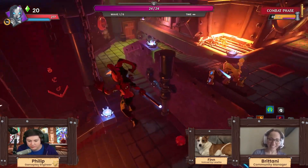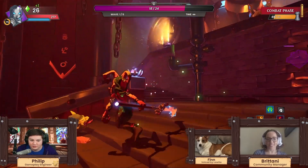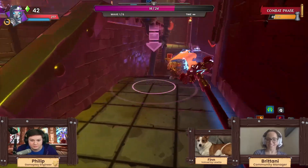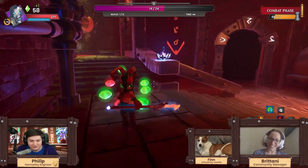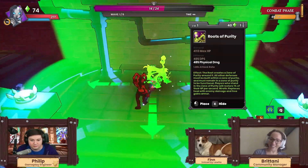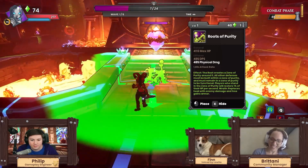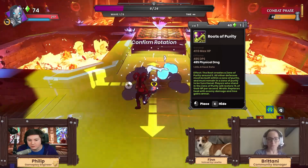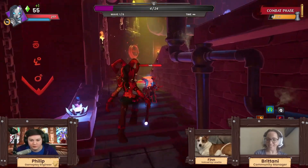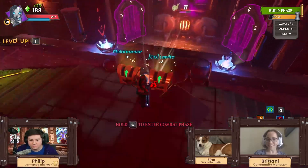Nothing is getting through here. My wisp is just destroying everything, just bouncing between enemies. My beaming blossom lane on the east side is set up and I've got a bunch of shrooms over here — they're really affordable. I just want to watch these shroomies run into combat.